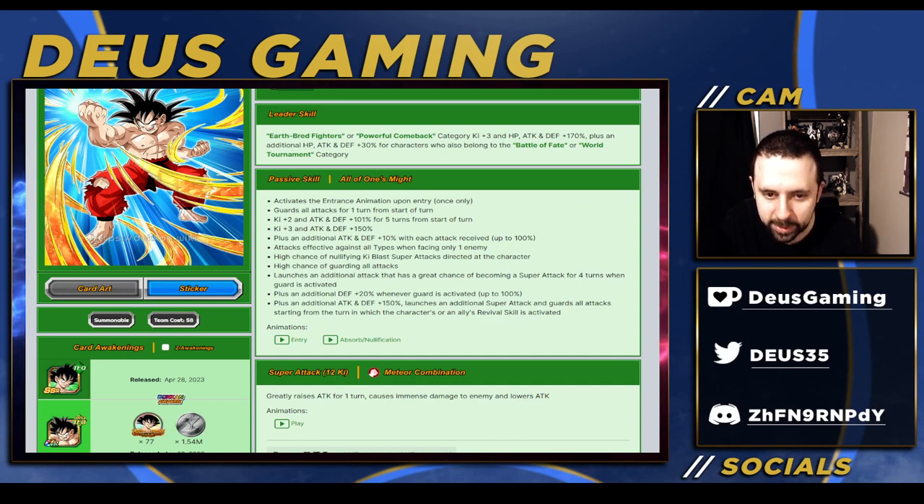Since you're really only facing one enemy in Red Zone, he has a high chance of nullifying ki blasts. High chance of guarding - a lot of people like that. He's gonna get pretty good stats while being able to guard even in the second slot. You have to be in slot one for the high chance, but you can guard in slots one, two, or three, so it might be valuable to be in slot two.